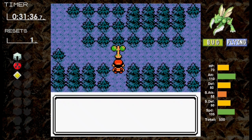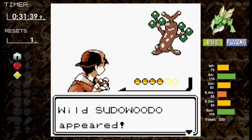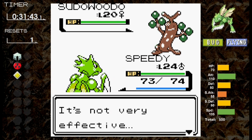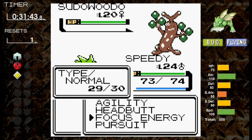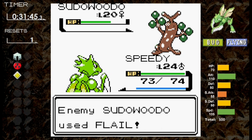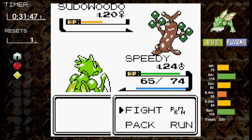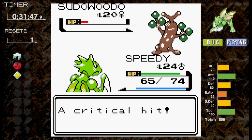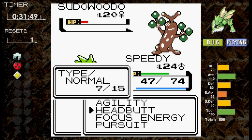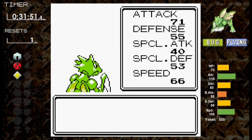We need to head to Ecruteak City, but there's a major obstacle — Sudowoodo, who knows Rock Throw, which is even more dangerous than Rollout. We take on Sudowoodo at level 24 with Agility learned. First turn I go for Focus Energy and brace myself, but Sudowoodo uses Low Kick. Next turn Headbutt scores a critical but does less than expected. Sudowoodo then uses Flail — we get a lucky flinch, then a critical puts Sudowoodo in red. It keeps using Flail rather than Rock Throw, and we knock it out. Well, that was really weird.